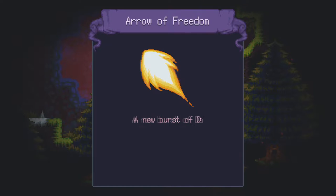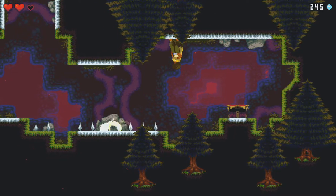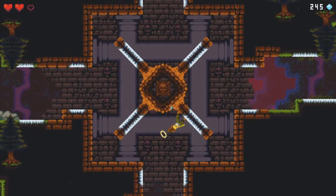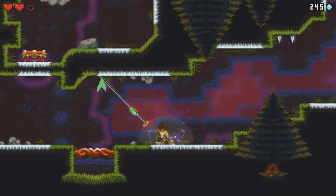What do we got in here? Looks like you're shooting. Arrow of Freedom — a new burst of Dandara's Purpose will ignite. Nice. Oh, I think it upgraded my bullets — I think you shoot more of them now, to a longer range. Neat.